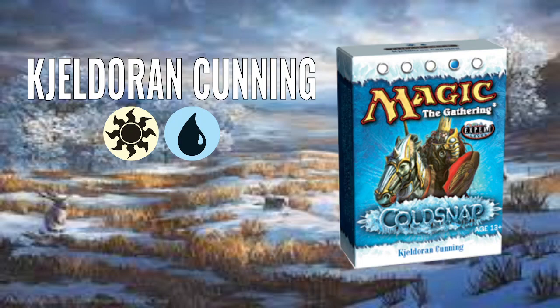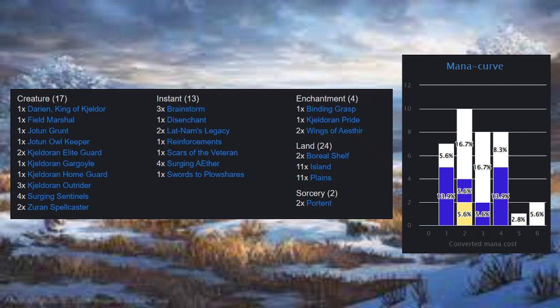I'm going to presume that's how you pronounce it — Kjeldoran. But let's get in and start looking at it. So we have 17 creatures, 13 instants, 4 enchantments, 2 sorceries and 24 land. Mana curve off to the side there.